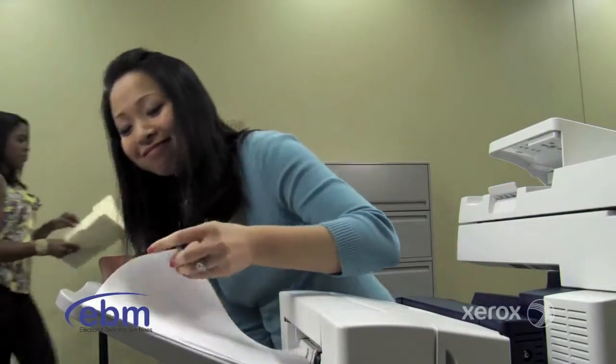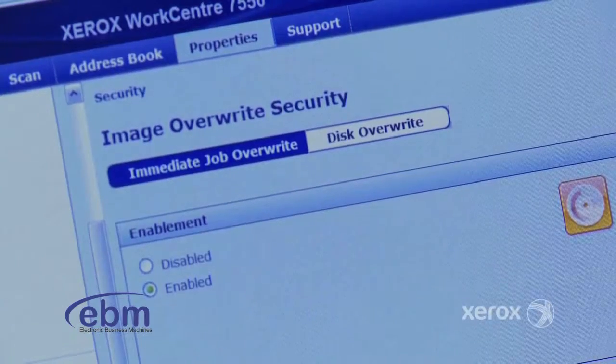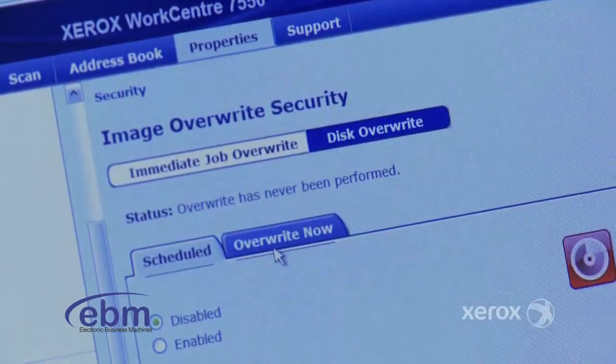And if she sends the job and forgets to go to the printer, ConnectKey has a timed function that deletes it automatically, so information doesn't accidentally get out. Plus, jobs are stored on an encrypted hard drive with an overwrite feature that scrubs the data after printing.